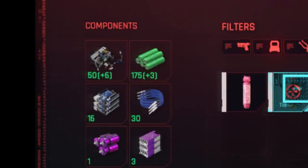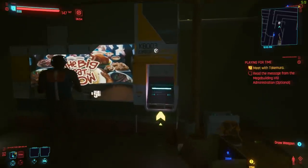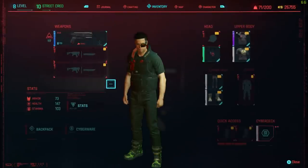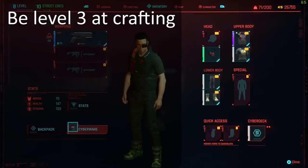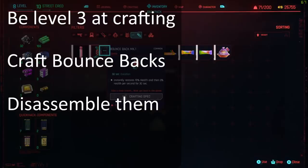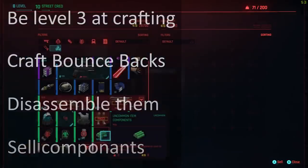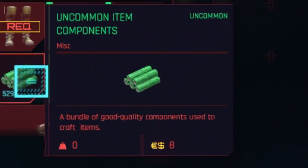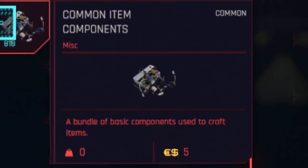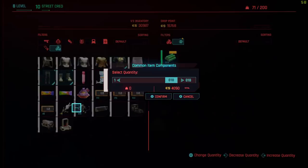Now here's the best bit: go to a shop — any shop will do — and sell your massive hoard of uncommon and common crafting materials. There's a handy shop right outside your apartment. It's automated, so you don't even have to talk to anyone. Every uncommon sells for 8 in cash, and every common sells for 5.